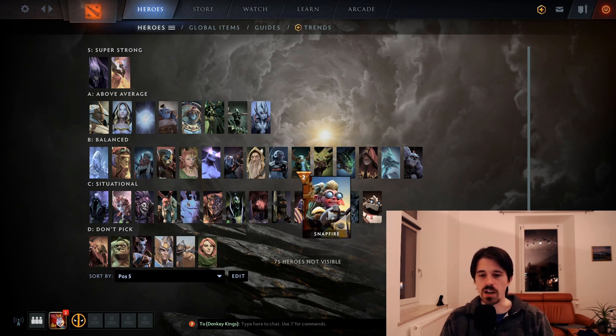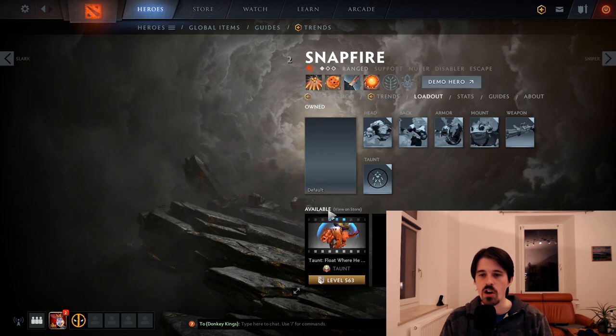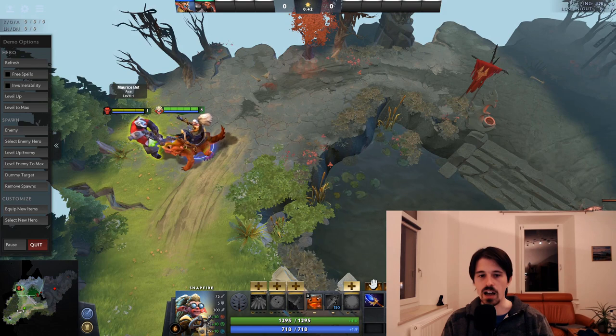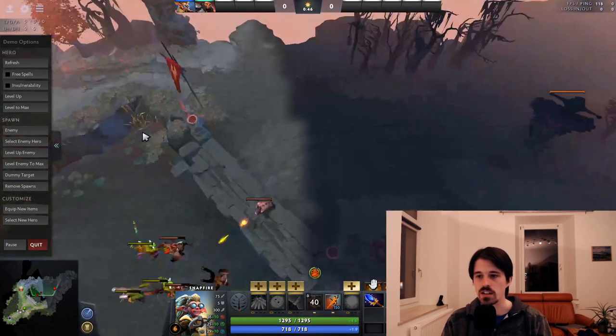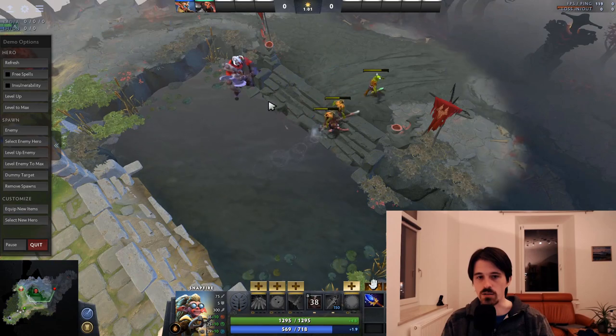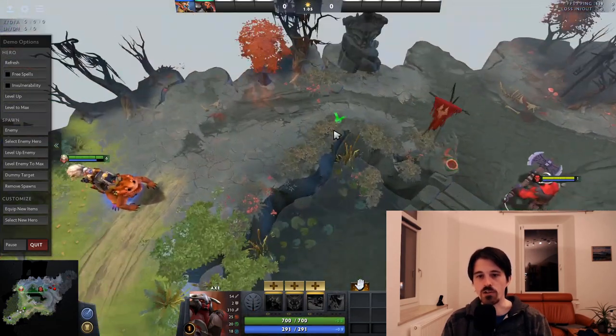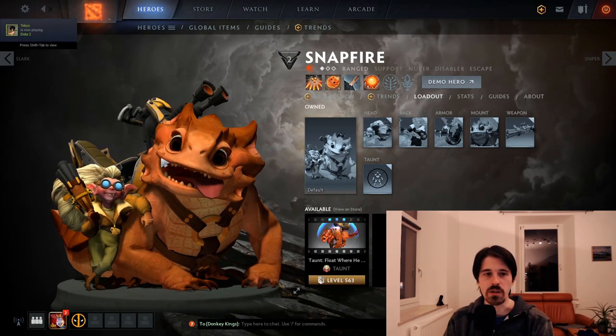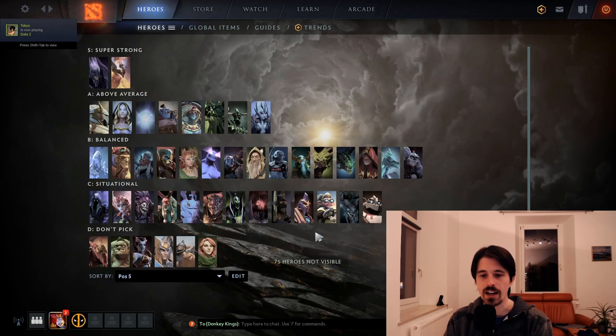Snapfire is a great hero generally but she does better with more farm, so you want her at least at position 4. There's even been some position 2 Snapfire appearing which is quite powerful. Her Aghanim's is amazing — you can eat one of your allies and then spit them out at an incredibly long distance, making it an incredibly powerful initiation tool. This is especially strong if you can coordinate with people, but as a 5 you typically won't be able to get an Aghanim's, so that's an important tool you're lacking. Without farm this hero is a bit lackluster, which is why she's in C tier.